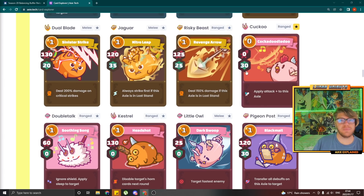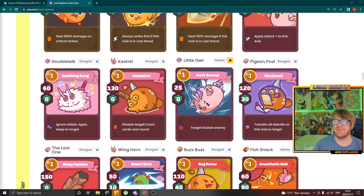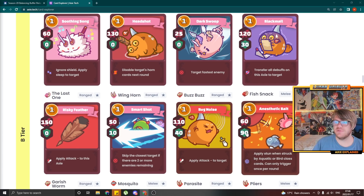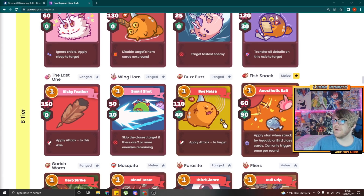Cuckoo is getting a 5 shield buff so it's now 35 shield. Dark Soup is getting a slight debuff — it's going down to 10 attack only. I'm not 100% sure about that; the attack didn't really matter when using it anyway. Maybe for bird vs bird it changes whether a pure bird can take out another pure bird with just Dark Soup and two other abilities. I think the damage actually makes a difference — this is actually a big change. Winghorn got a stat change from 50 attack 10 shield to 40 attack 20 shield. Fishnack lost 10 shield to 60-80, which I think is quite necessary. And the discard bug setup got a massive nerf this season.